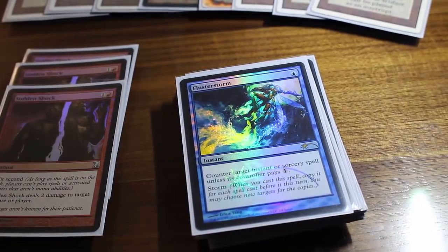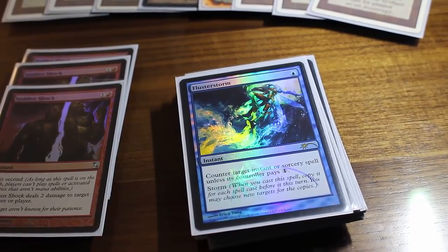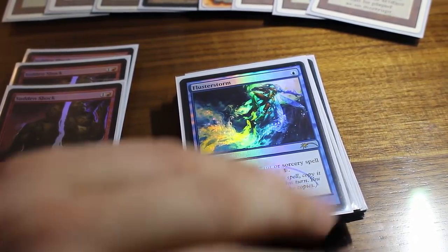The next card is another one I'm running three of. Other decks I've seen are running either zero or four of this card — Flusterstorm. For winning counter wars this is incredible. It is much better than Mental Misstep in many situations, and it just beats Mental Misstep in a counter war. Very happy with this card.